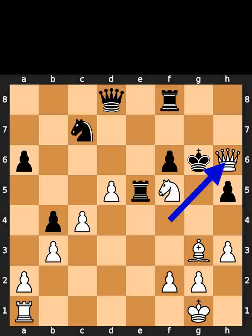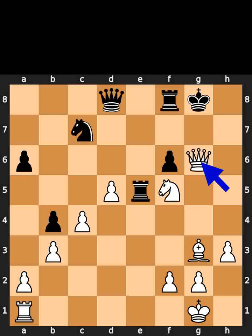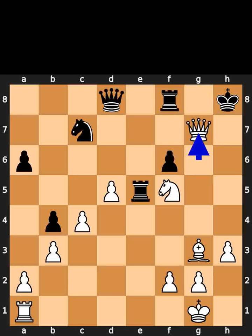White takes the pawn on h6 using the queen with check. Black plays king to f7. White takes the pawn on h5 using the queen with check. Black plays king to g8. White plays queen to g6. Check. Black plays king to h8. White plays queen to g7. Checkmate. If you enjoyed this video, please like and subscribe.